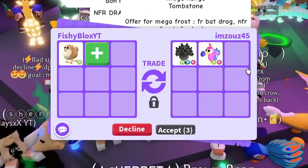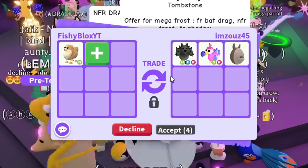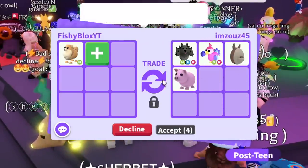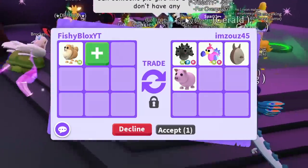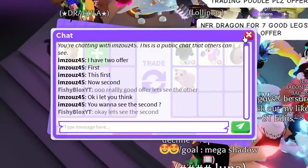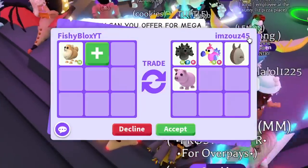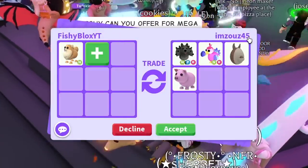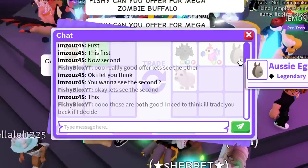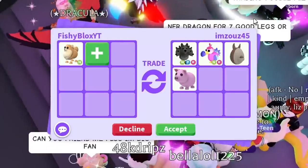I like this — two neon pets, an oz egg, and a pig. The other offer had no neon pets. I'm gonna wait for them to confirm. I like both of them, I really can't decide — comment down below which offer you think was better. I told them I'll trade them back if I decide to do it. I really just want to see what else is out there — I see shadows, bat dragons — so let's keep on trading.